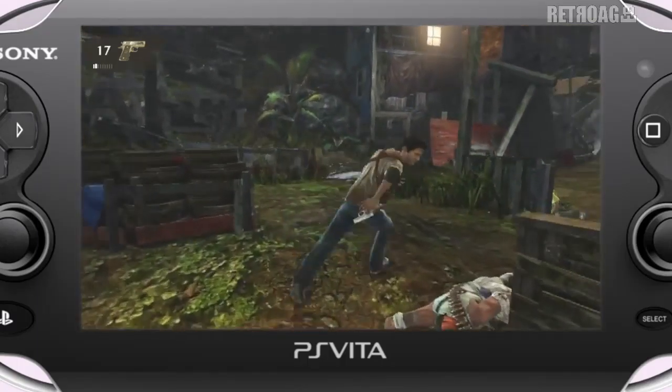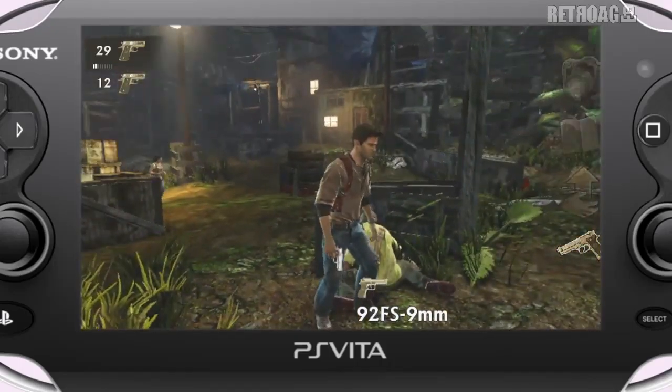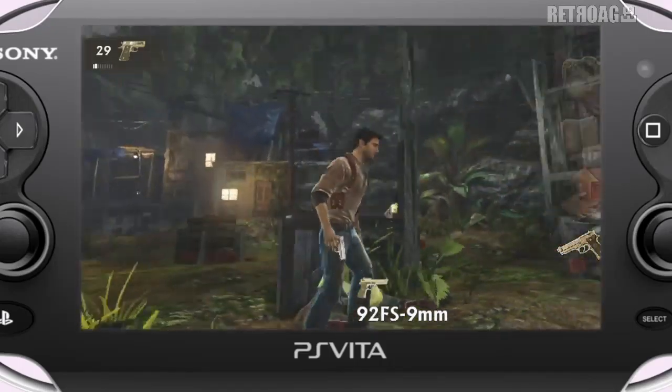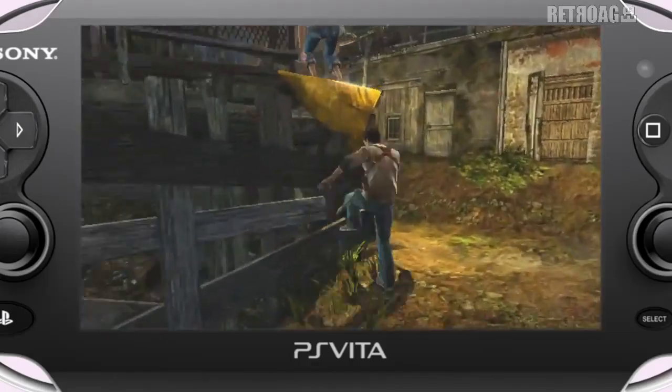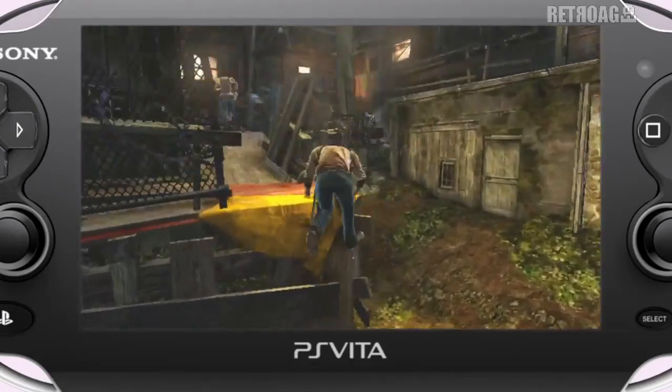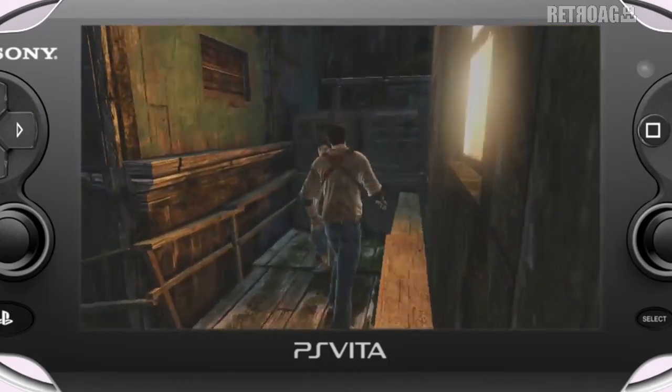Making Uncharted Golden Abyss has been a lot of fun for us, because of the amount of variety players get to experience in a rich cinematic adventure. The Vita has allowed us to keep the next-gen look of Uncharted, while at the same time making gameplay unique for the handheld. And the thing I like best about the game? You never know what's waiting just around the next corner.